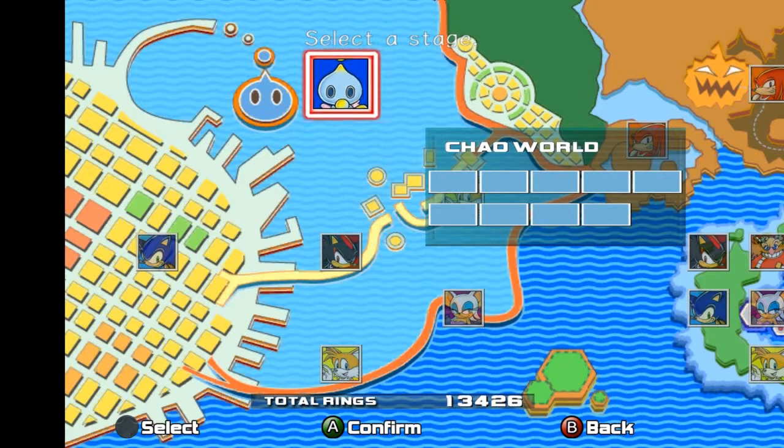Now, as you can see, 9 of your emblems are gotten from Chao work. However, you need to invest hours of your time if you want to get all the emblems in this game.